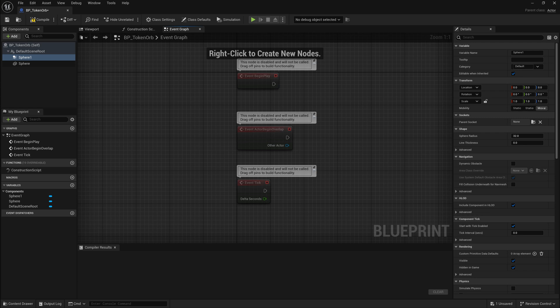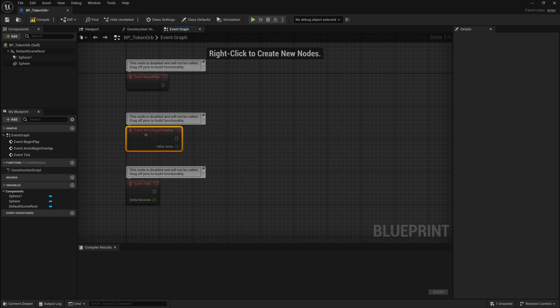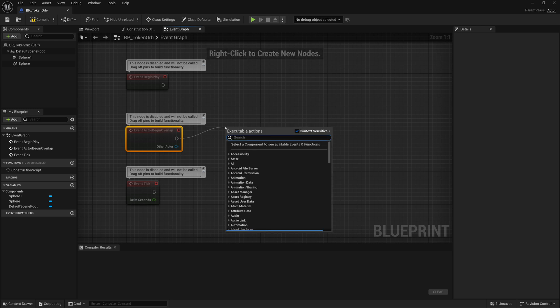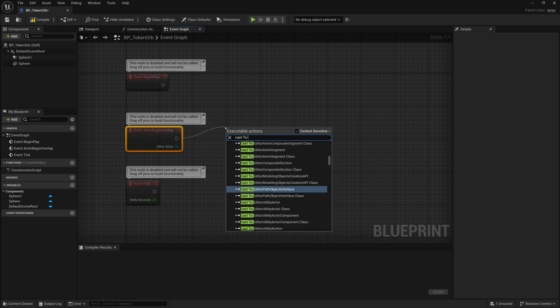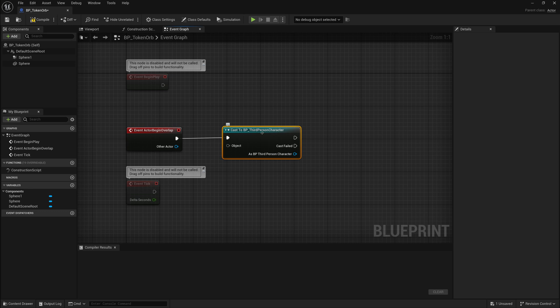The idea is when the player comes in contact with it, they'll pick it up or collect it, and that object will remove itself from the scene. So on the Event Actor Begin Overlap — when another actor overlaps this object — we can do something. We want to make sure that our player is overlapping with this object and not something else, so we're going to do a Cast to Blueprint Third Person Character, which is our player. The Other Actor is what we're checking, which is our Third Person Character, so we'll connect that Other Actor to our Cast to Blueprint Third Person Character as the object.